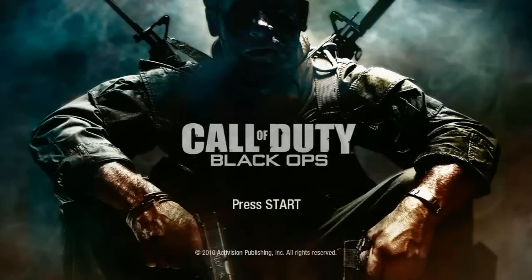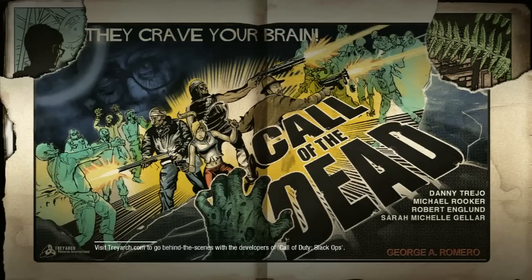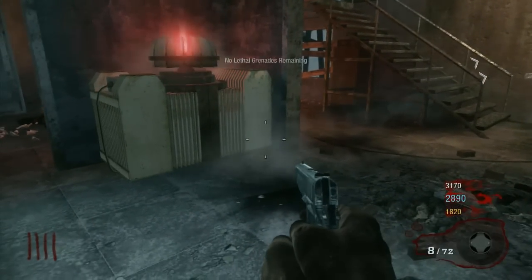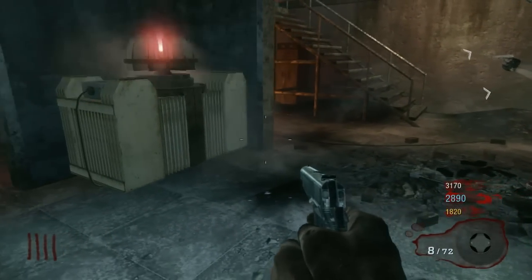This is Swaggers doing Call of Duty Black Ops, and we are doing Call of the Dead — this is going to be stage three. So far, we've turned on the power and we've got the fuse. Now we have to destroy these four generators, and then we're also going to get the vodka in this video.